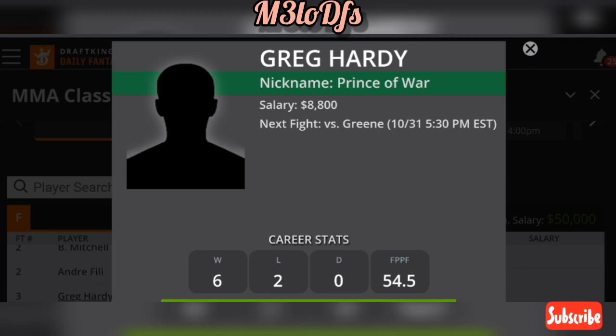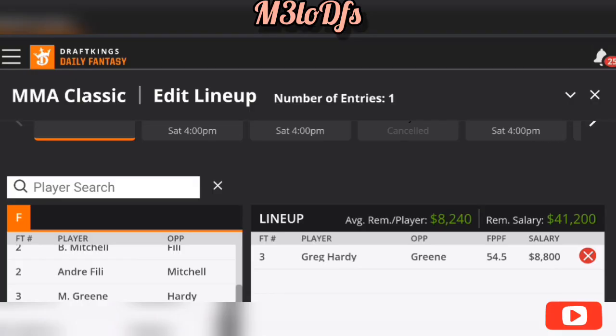This is a good spot for Greg Hardy. If you don't know, Greg Hardy is a former Carolina Panther and Dallas Cowboy player — very athletic. He has an 80-inch reach. Mo Green has around 82-inch reach, but still a good spot for Hardy. He's a faster, more athletic fighter averaging nine significant strikes a minute, 4.5 strikes landed a minute, with 2.8 strike absorption and 58% strike defense. I like this play, especially at $8,800, to help with some upside in this match.